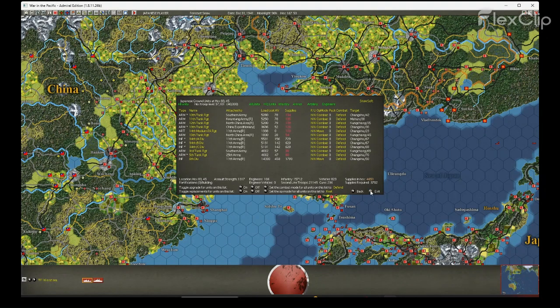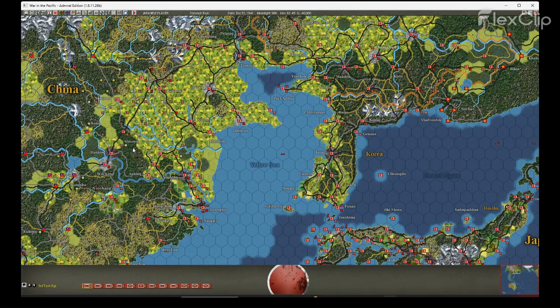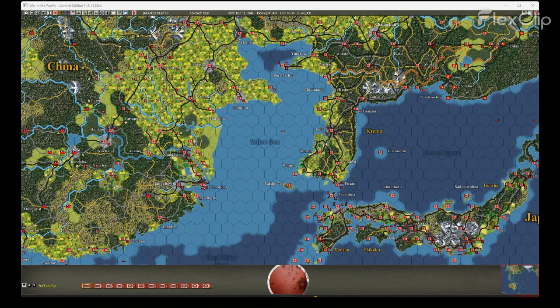We're short on supplies, so we won't attack this turn — we'll wait one turn. They are well within 30 supply — friction points, as I describe it. These road hexes are three friction points each, so three, six, nine. They should receive supply at the highest rate per week, so we'll plan on waiting a day and then attacking again.